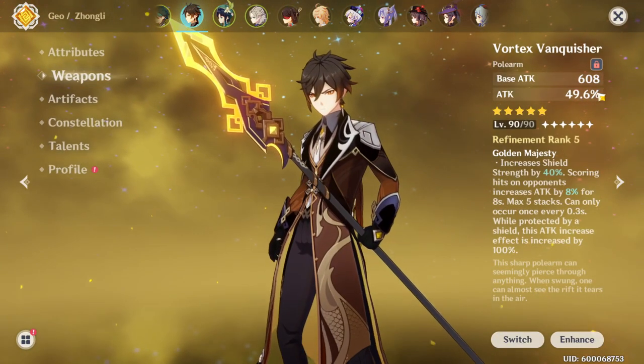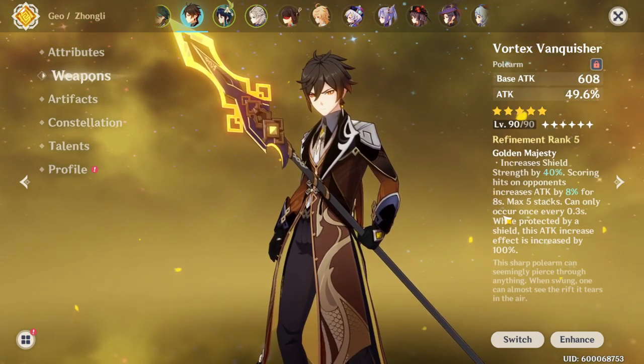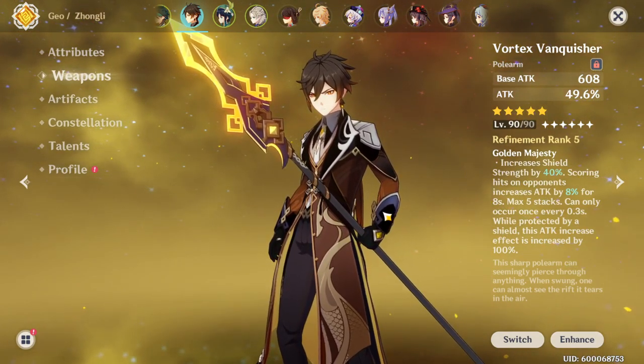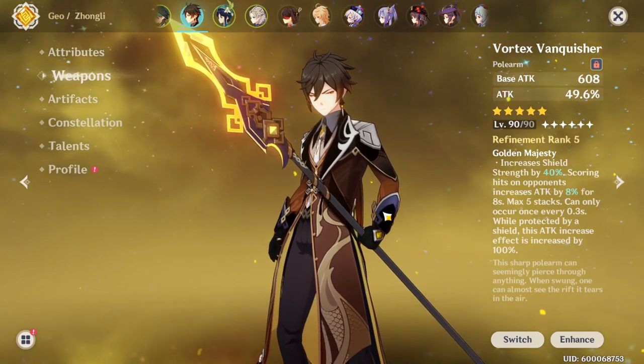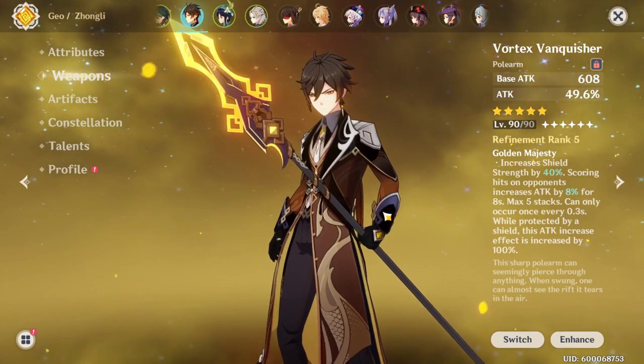Not to mention, I have attack percent on my weapon, and then shield strength and stuff like that. So long story short, I'm building him as a support because he's not going to be critting as much. The attack percent and HP is going to be a lot better since I don't have crit rate and crit damage.